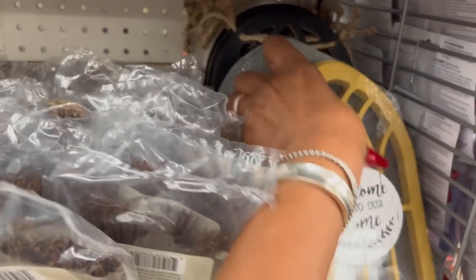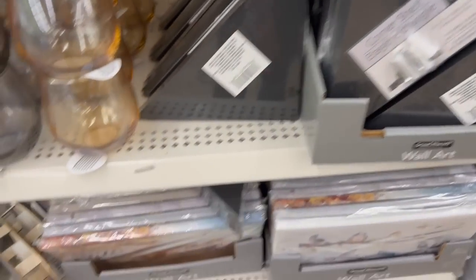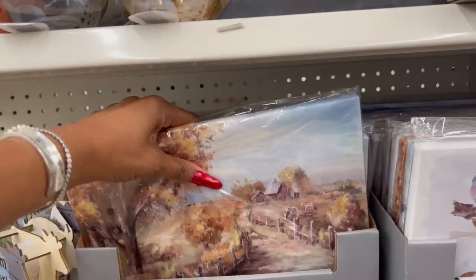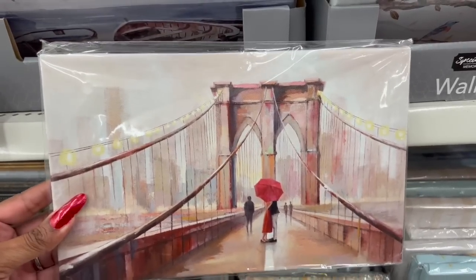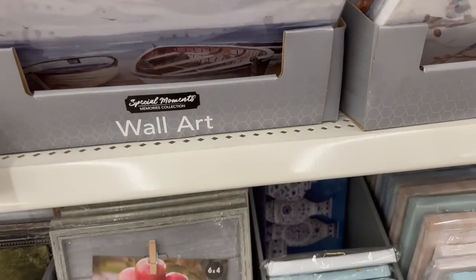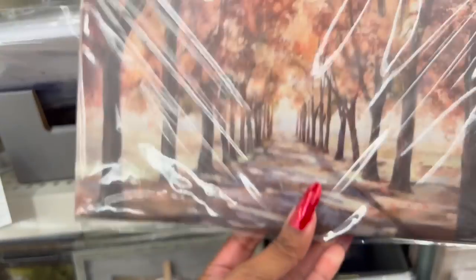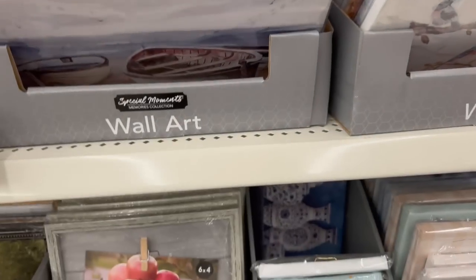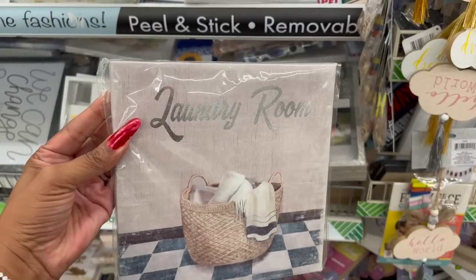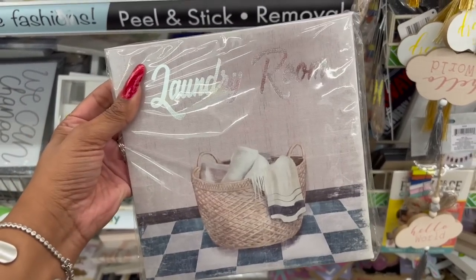They also have the wooden corner shelves. Let's see what they have as far as wall art — there's anything new? They have this one with the man and woman kissing on the bridge, one that says 'It's Time for a New Adventure,' one that's like a city view, one that looks very fall-ish with fall leaves, one that says 'Faith,' and one that says 'A Laundry Room' — definitely new.